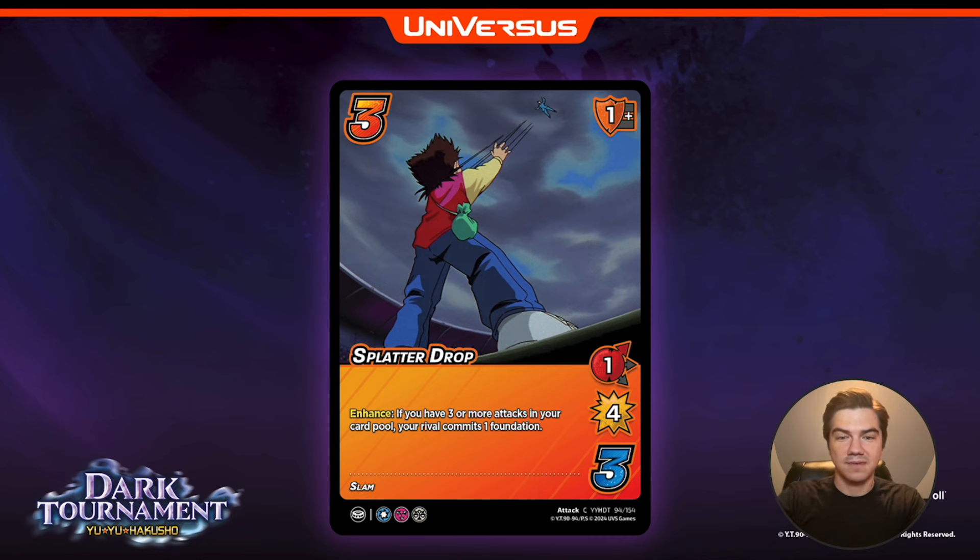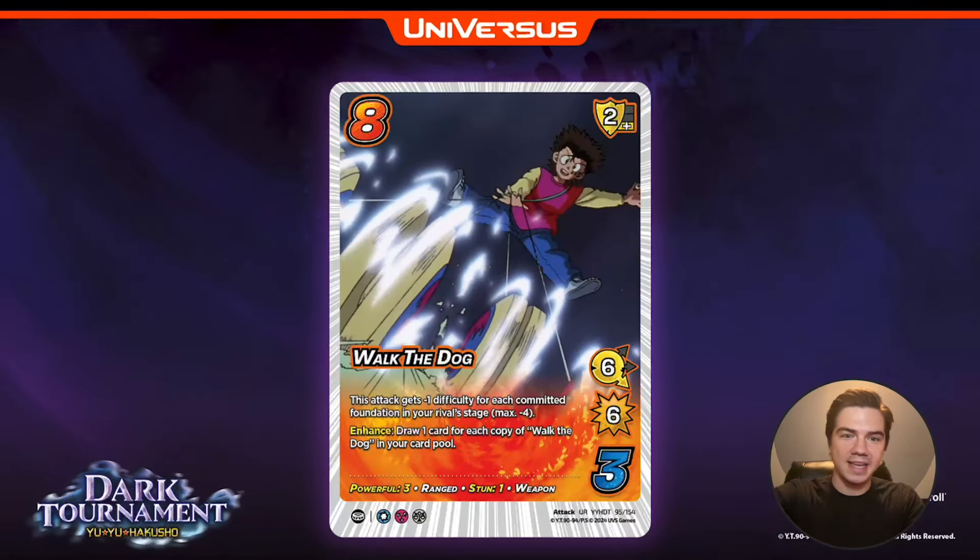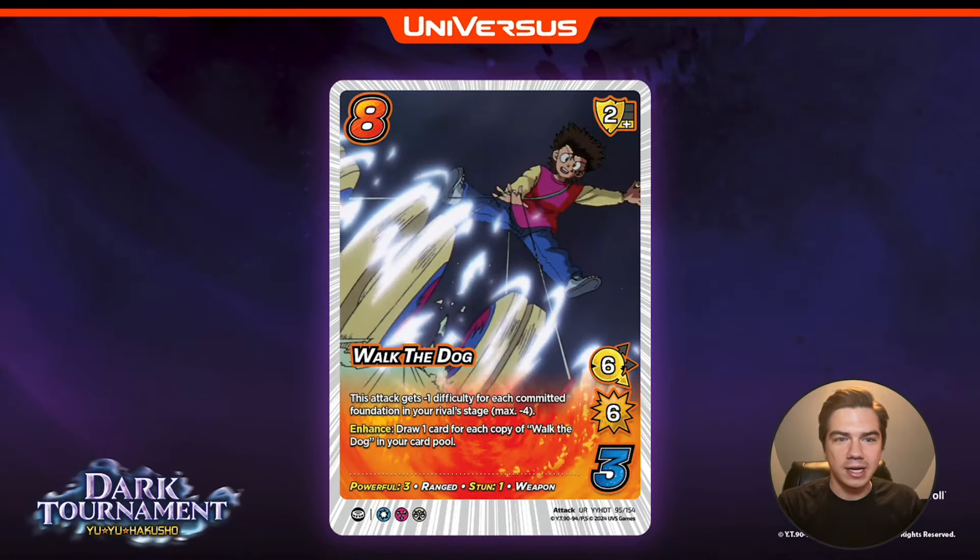Finally, the last attack in his kit — Walk the Dog. You guys are going to freak out when you see this card, because I know I did when Levi first sent me the card images to reveal. All right, here it is: the first eight difficulty attack in the game. Walk the Dog — six low six, two low block.